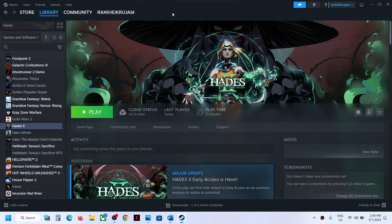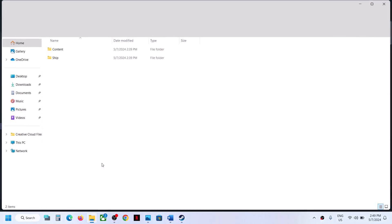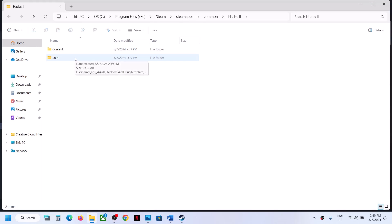From the game installation folder, make a right click on the game and then select Manage, then click on Browse Local Files. It will take you to the game installation folder. Now open the game folder and then find the game exe file.